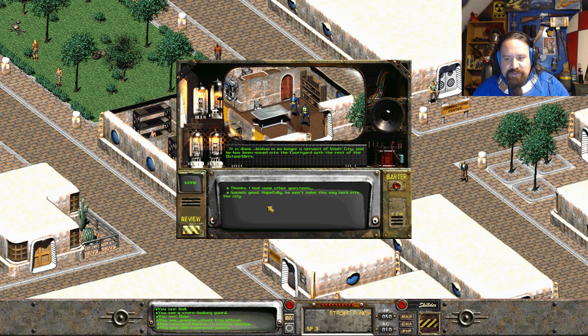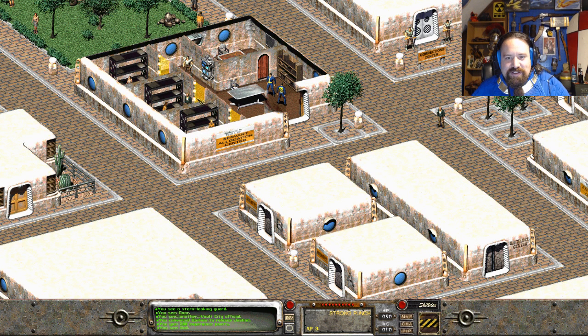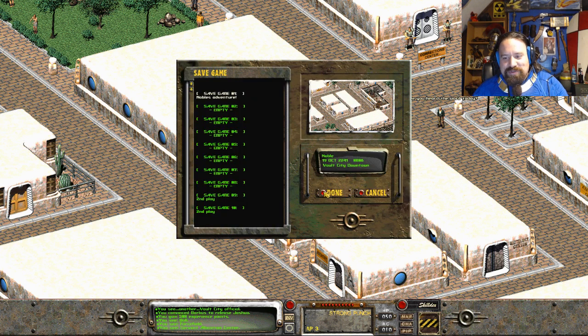It's all done. Joshua is no longer a servant of Vault City and has been moved to the courtyard with the rest of the outworlders. Make my way back into the city. Oh man, that's crazy - but we did it! I was so worried, like, oh we screwed up. I had to choose a different option - let's try to run with it first. I'll save some of the crap out of this place.